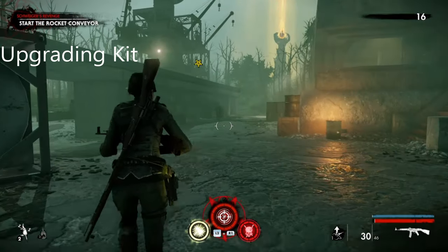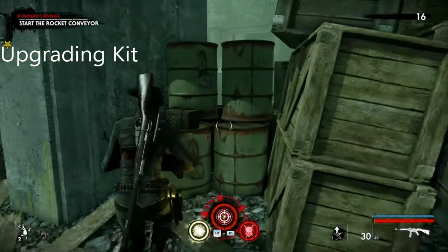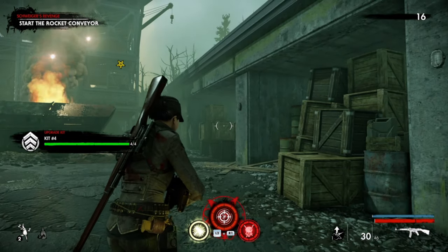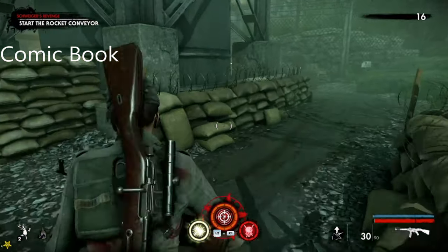The upgrading kit is just left of this guy and then right, just right here. Once you've picked up the upgrading kit, you'll come to the comic book which is just around here.